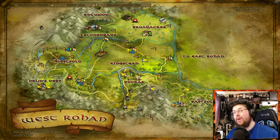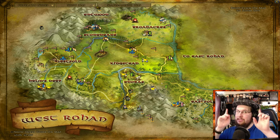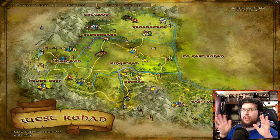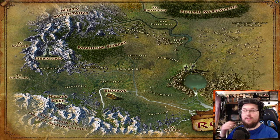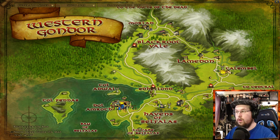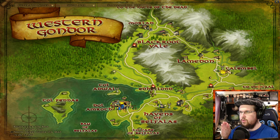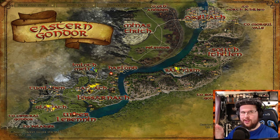This gets you up to the newer content. Free-to-play players can go all the way up to level 95, including West Rohan — check my video on free to play in the playlist. Then at that point if you're VIP you get everything else. If you're not VIP, you'll start purchasing, beginning with Western Gondor at around level 95. You'll move from Western Gondor to Central Gondor and then Eastern Gondor, where you're in the hundreds — around level 100 to 105 — and then Minas Tirith.